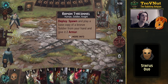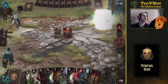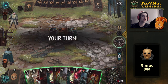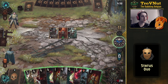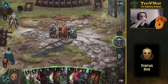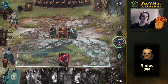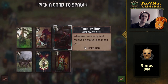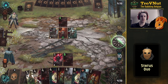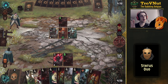The opponent plays soldiers, then a Nilfgaardian Knight on top of that — big units, big points, all resilient — and we don't have the means to purify all those tags away so we're going to have to start destroying things. But first, let's get the Operator going with a Thirsty Dame on the other side of the field.